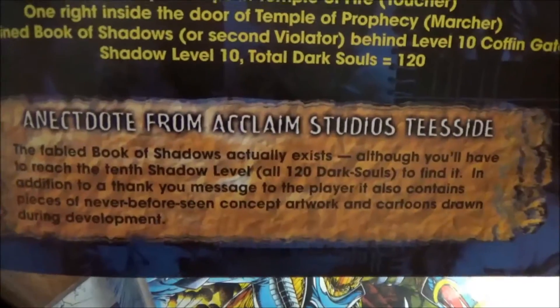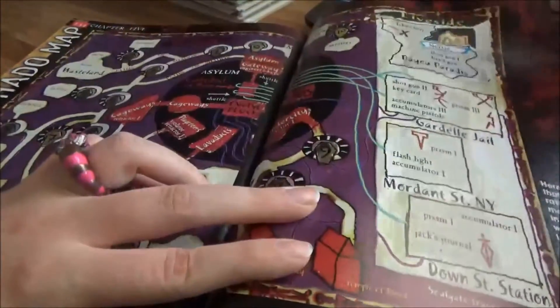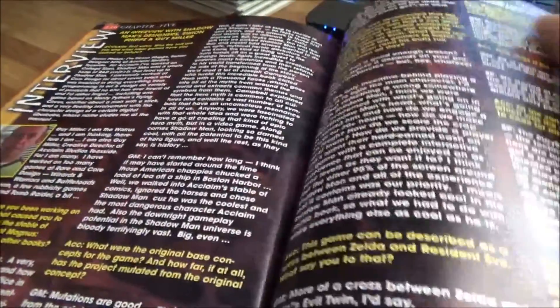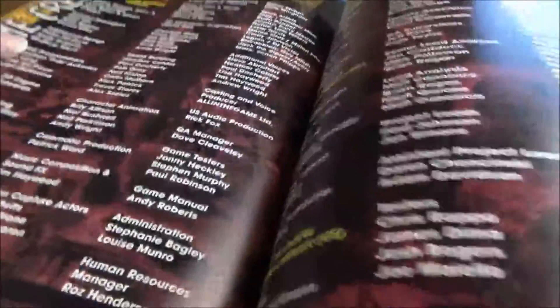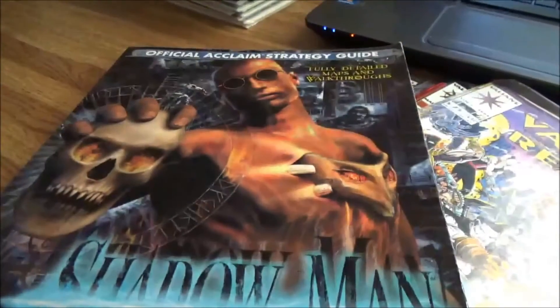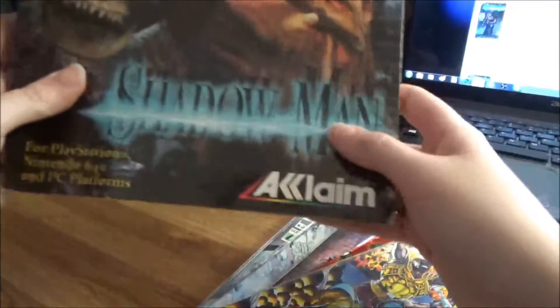It's got content talking about the Book of Shadows, here's the map but in the actual big version, here's an interview with the people who made the game, and you get the sketches at the end, which is cool. It's a really, really good strategy guide — I'm pretty sure it's the only one they ever made for this game, and it covers all three versions.